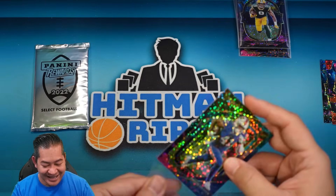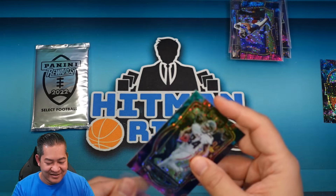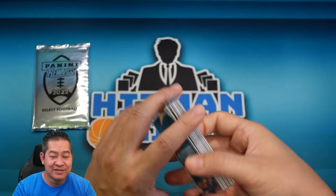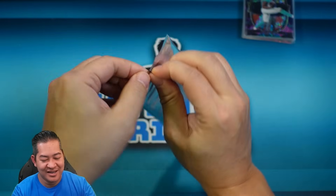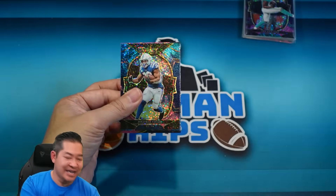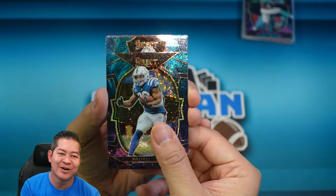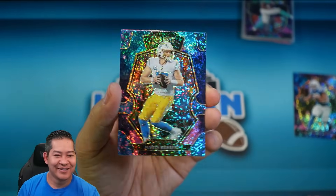That pack was definitely not as good as the first pack. We got one pack left. We will have a PYT with four packs and a random team with four packs in tomorrow night's breaks. Here we go, last pack — good luck to me. We got Jonathan Taylor on the first card, and then on the premier level I already know who it is because I see the number — Herbie, Justin Herbert on the premier level!